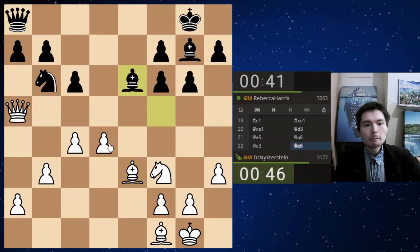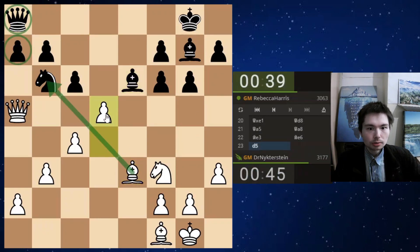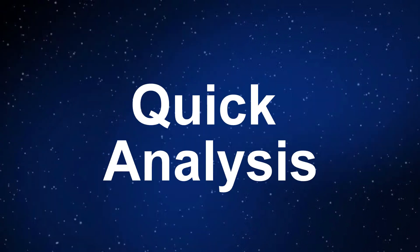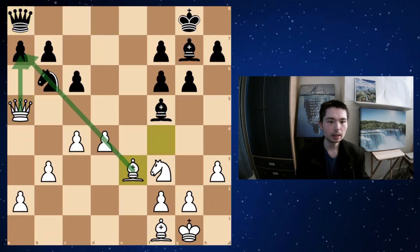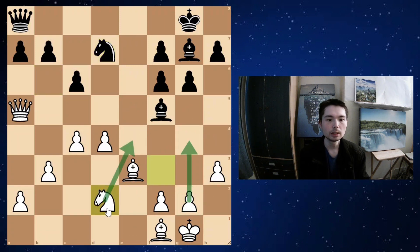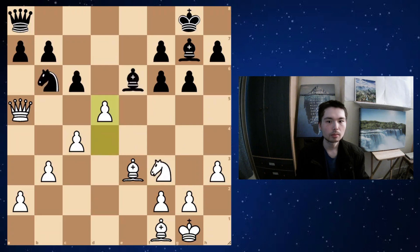Bishop e3 setting up a tactic — the target is d5. Bishop e3 and that's a piece! That's why he takes. Queen a7, piece down. Queen a5, Queen back to a8, Bishop e3 setting up the tactic. One move: Knight d7 is possible and the game goes on — white might get space with g4, the bishop can come to g2, the knight might reroute back to d2 and then to e4. But after Bishop e3, black played Bishop e6.